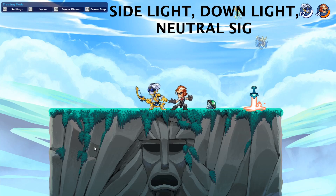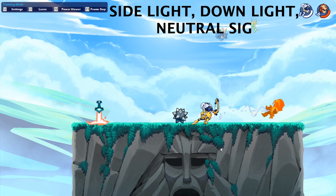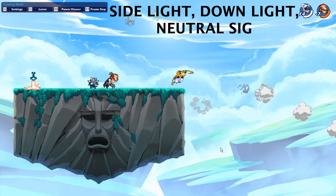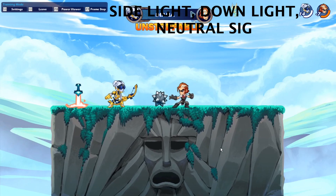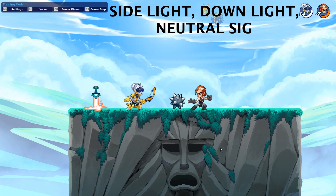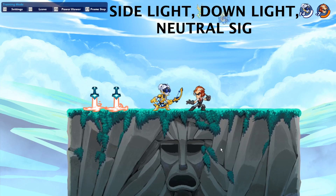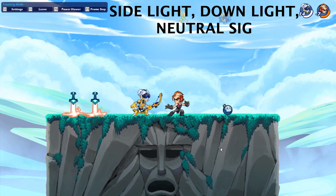Alright, then for the next one — this one's really quite nice, so pay attention. It's the side light into down light into neutral signature. This one's really quite nice because you can easily kill people with it. The neutral sig at the end has good damage because it's a long combo, and it's hard for them to dodge it. So this one you should remember — it's a nice one to use.